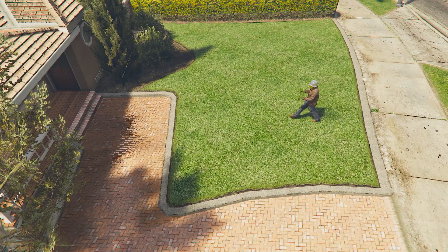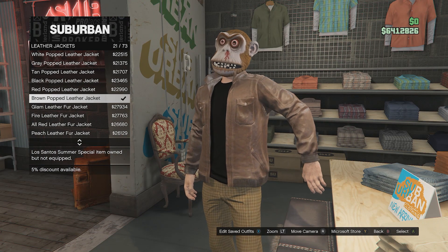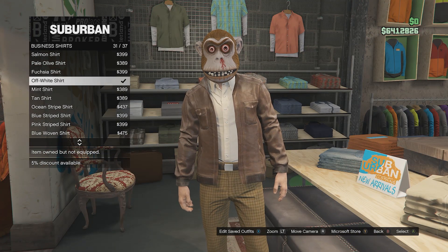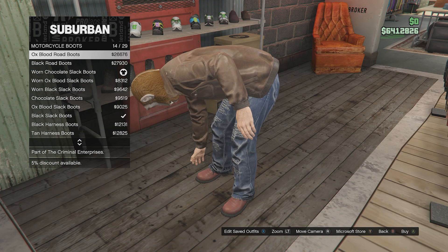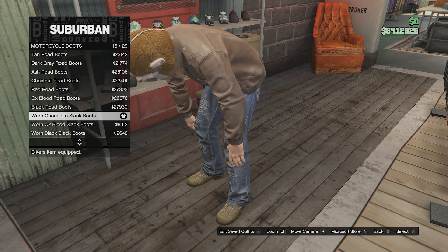Here is the most popular outfit in the series: the Buckethead Zombie from the Plants vs Zombies games. Starting off with tops go to jackets, leather jackets and get the brown popped leather jacket. Go all the way down to business shirts and get the off white shirt. Go to pants, jeans and get the indigo road warm. For the shoes go down to motorcycle boots and wear the worn chocolate slack boots.